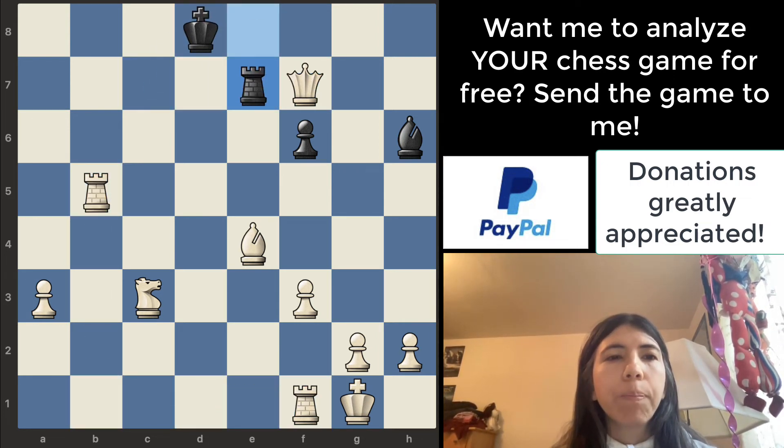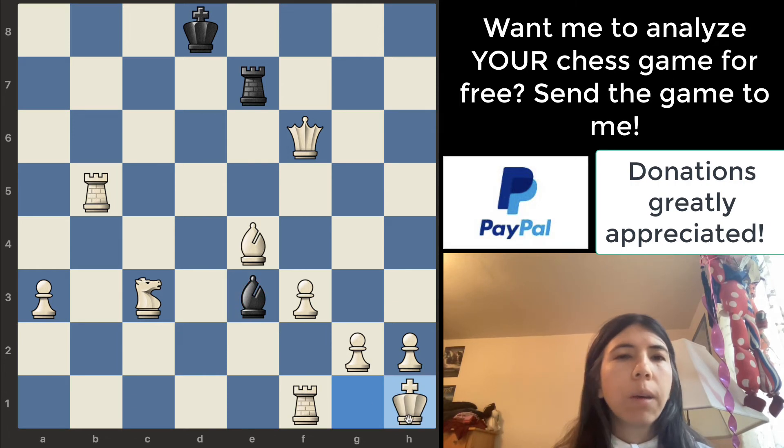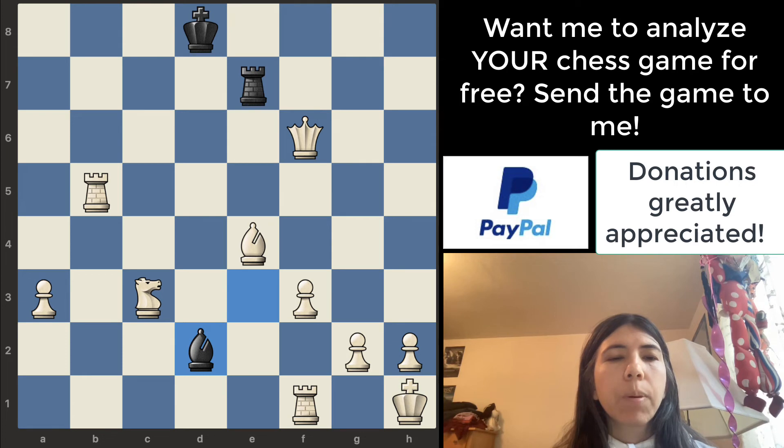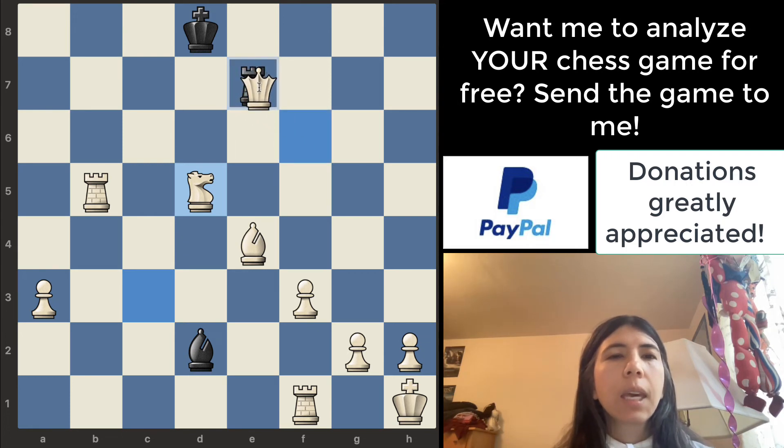The queen takes the pawn — it's safe. It's attacking the rook and the bishop at the same time. Bishop goes there — it's checking the king. King goes there. The bishop goes to d2, it attacks the knight. And then the knight goes to d5 — this is a good move. This rook is pinned, meaning it cannot move. The queen is pinning the rook to the king. If this rook moves, then the queen would be checking the king. So moving the knight here is good because white's queen can safely take the rook.